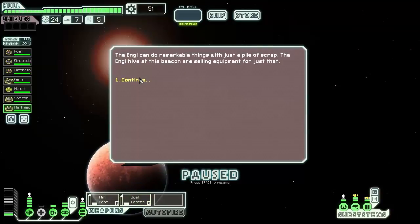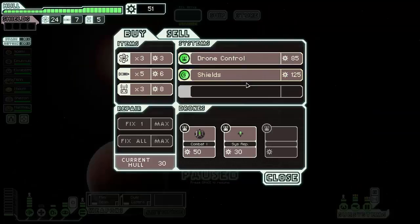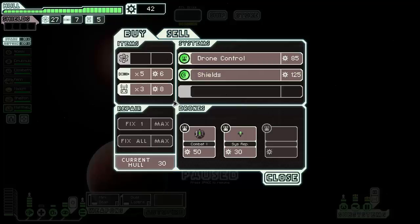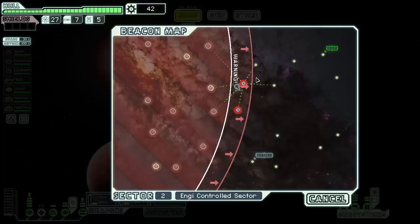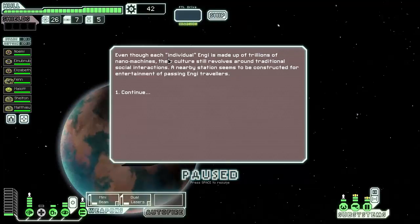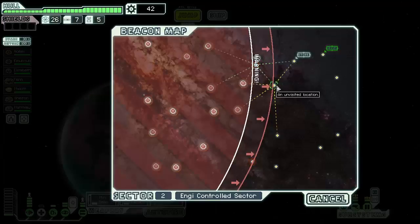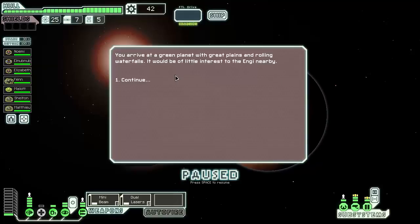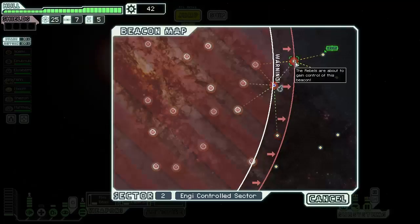We head to the store but there's nothing useful — they keep telling us to get shields but we just buy some fuel. Then we move on, zigzagging through beacons. We encounter an NG space station constructed for entertainment of passing NG travelers. There's another store nearby where we might find something of interest as we stay ahead of the rebels.